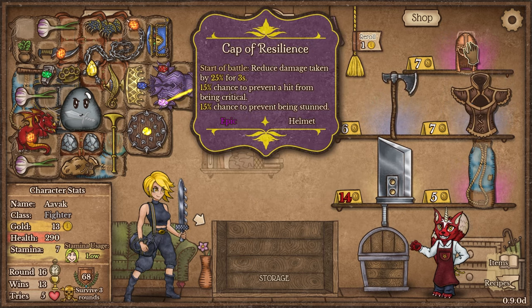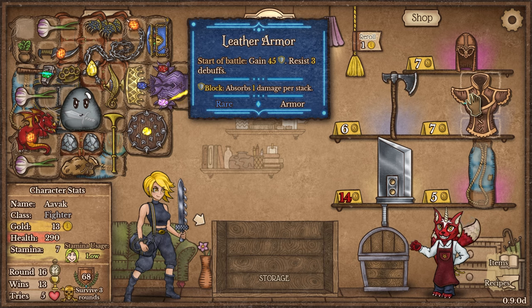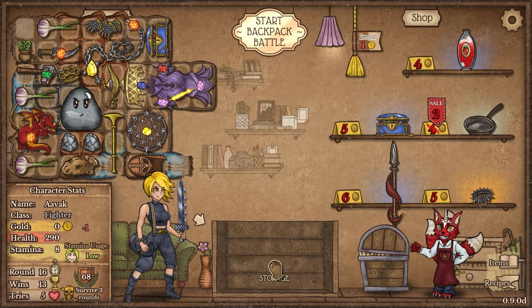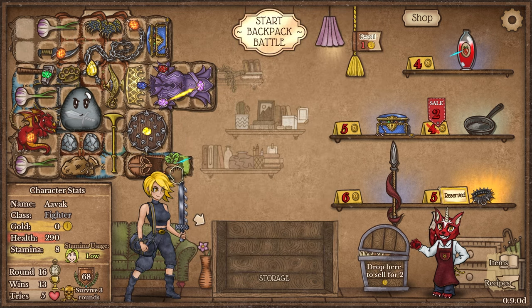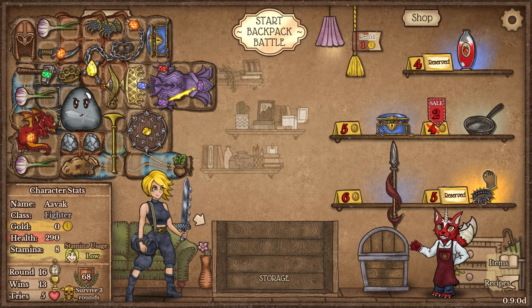I've got some more backpacks. We've got the cap of resilience: start of battle, reduce damage taken by 25% for three seconds, 15% chance to prevent a critical hit, 15% chance to prevent being stunned — both nice things. We've got leather armor: start of battle gain 45 block and resist three debuffs. I don't think that's what we're going for. I think we're just going to pick up the helmet and add a little bit of extra damage resistance. The spiked collar means battle rage lasts a little bit longer — absolutely worth picking up.